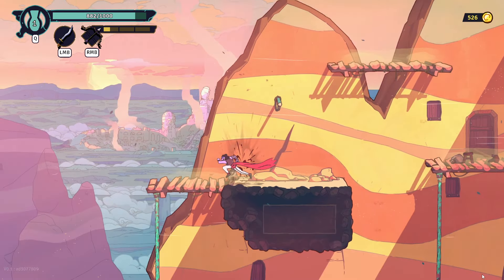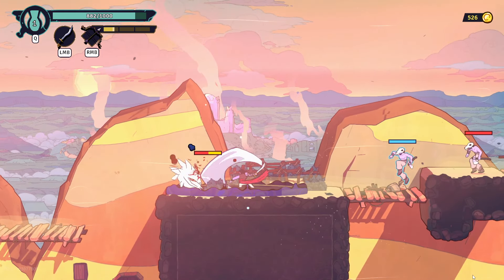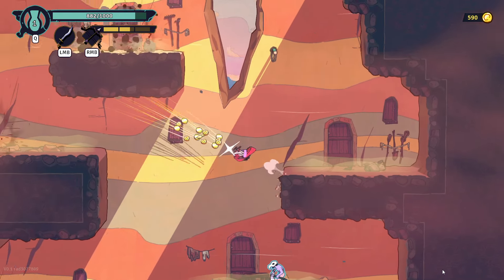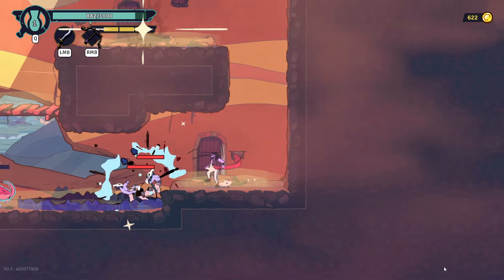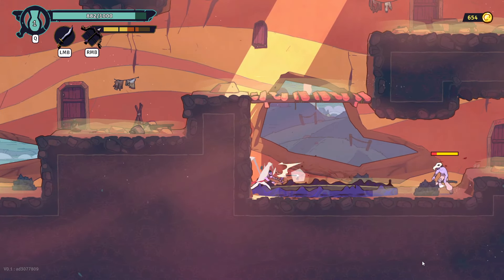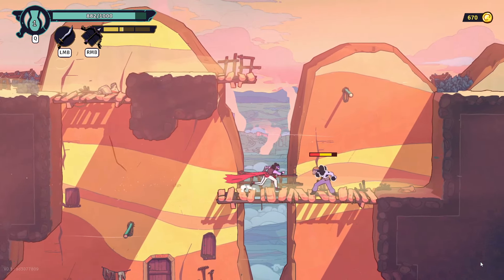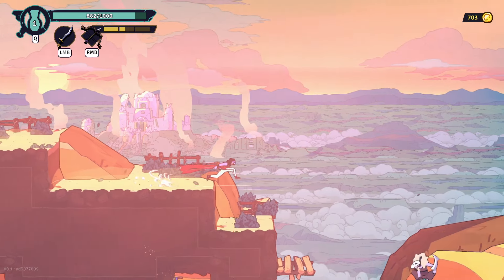Oh, it didn't die — okay I guess it did die but just didn't give me any HP, any gold, sorry. So apparently the down slam breaking enemy's shields was not an intended thing and they fixed it. So now we can only defeat the boss by kicking the sword at him.